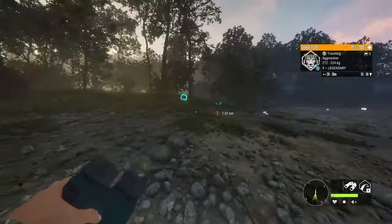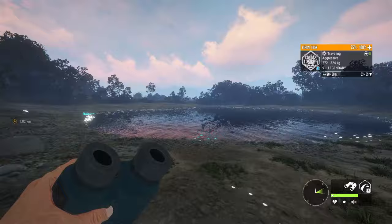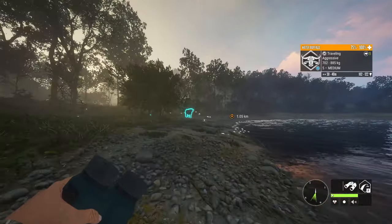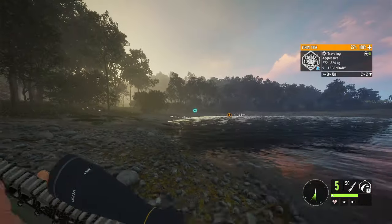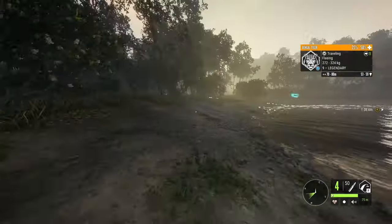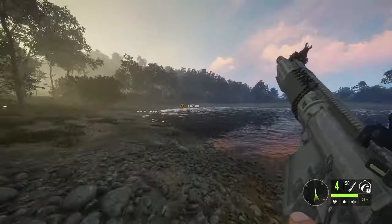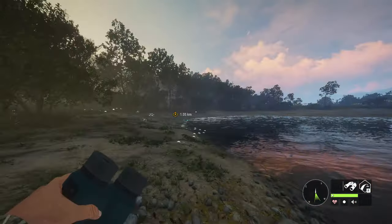Oh my gosh - it's a nine, a nine legendary Bengal tiger! I'm running away, it almost killed me. It got up so close. There's also an aggressive water buffalo on me - I don't know what to do. I'm pretty comfortable just taking the shot as long as I zero for 75. That should be the nine legendary done - it is. Now I got to get rid of this water buffalo. A nine legendary tiger on release day and it was stalking me. I almost died.